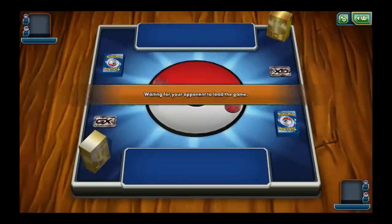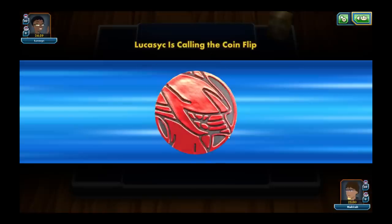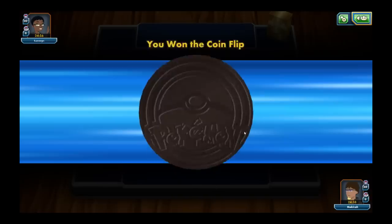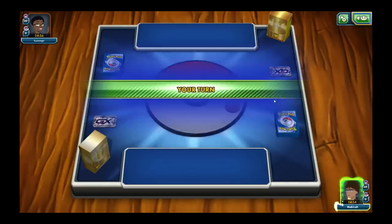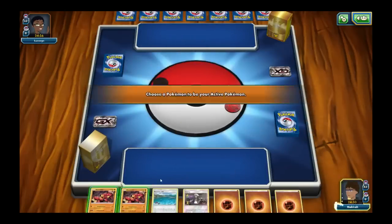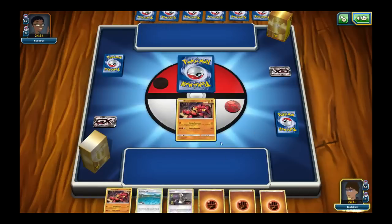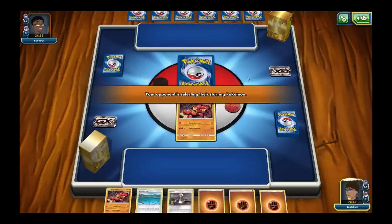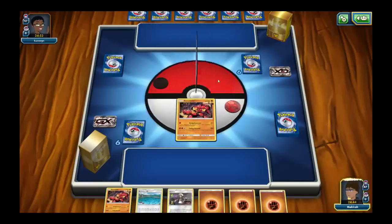I just got my butt kicked by a Malamar deck, which is a pretty hard matchup. I don't play any counter cards for that deck — there are some good cards you can play against it, but I don't really play any of them. So I decided to skip that game and try to give you guys a good one. This is a very bad hand — all I've got going for me is that I can hit for 30, but you need a lot more for this deck. Fortunately I do have Brooklet Hill, so I can start getting some Pokemon out.